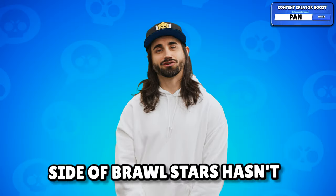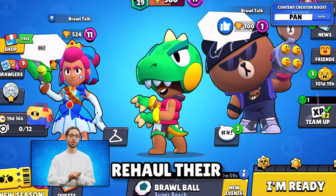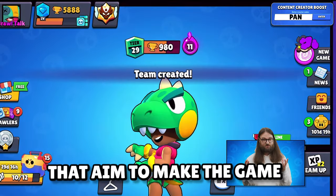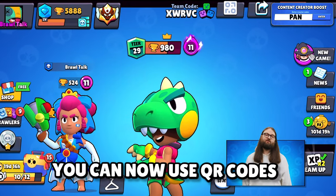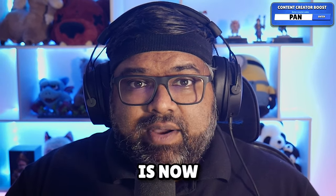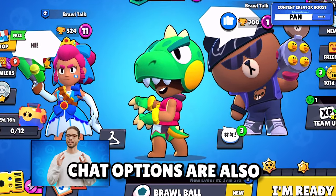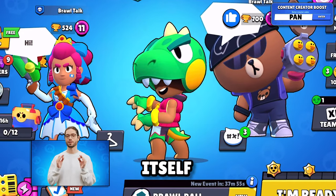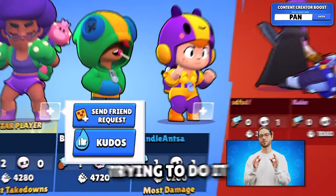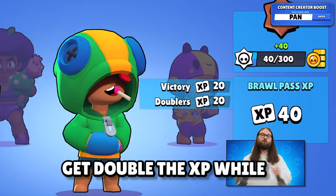Brawl Stars has started to overhaul their UI for this update with a slew of quality of life changes aimed at making the game easier to play with friends. You can now use a QR code to join in-game lobbies. The team up button is now at the bottom right, so that might be confusing. Quick chat options are now available in the menu itself instead of a dedicated chat. You can now add friends directly at the end screen of a match, and you can also get double XP while playing with a teammate.